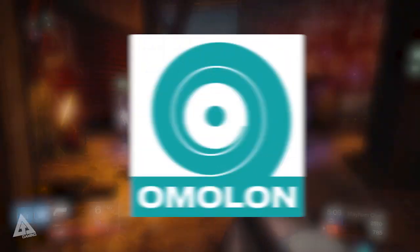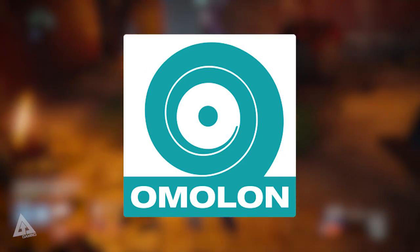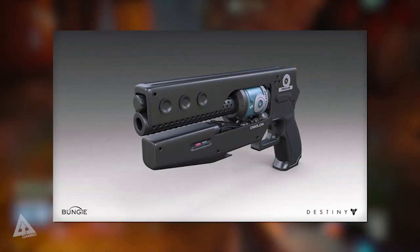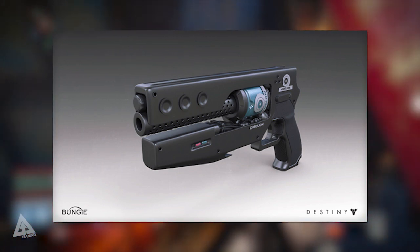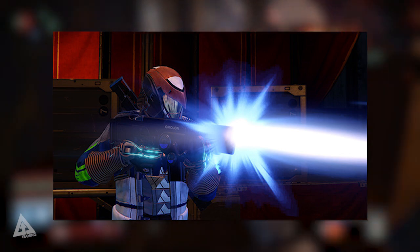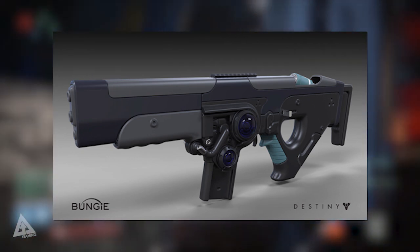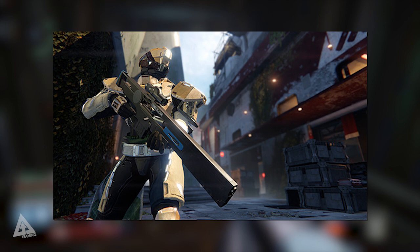Moving on to Omelon, which as mentioned are my favorites — they just look really cool and they've got a really cool feature which I'll talk about in a second. The design pillars of Omelon are that they are experimental, bordering on irresponsible, powered by barely understood technology, a fusion of the mad scientist and product engineer of the new frontier. The hallmark is the liquid ammo displays and Omelon power cells. Omelon is the future return.